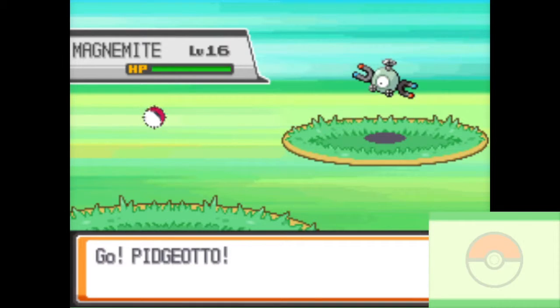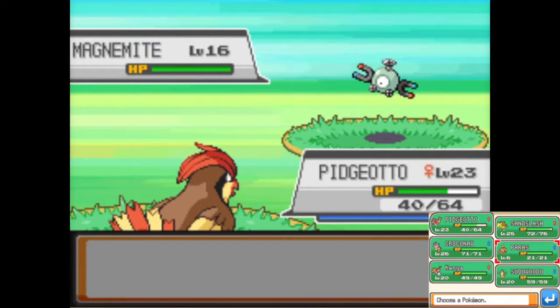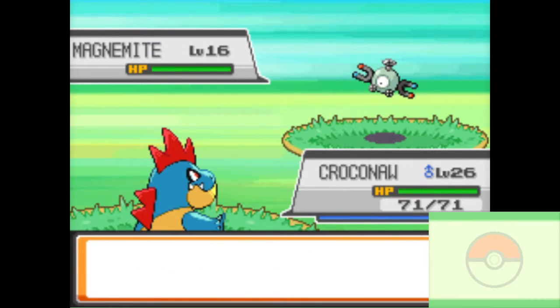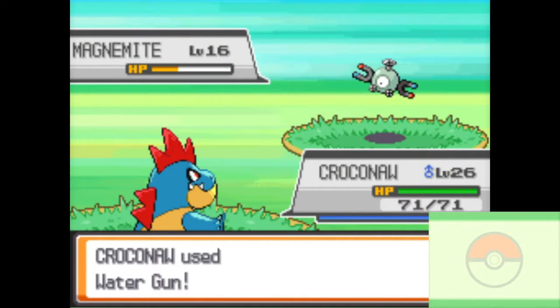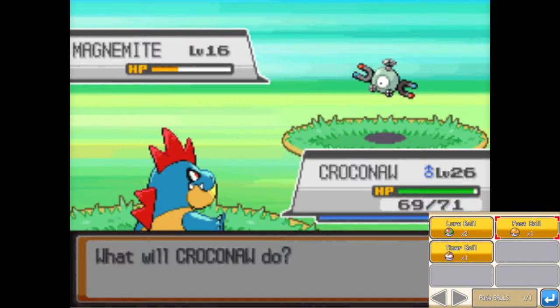I was talking about a Surf Pokemon, but here's a Pokemon I'm going to catch nonetheless — it is Magnemite. I don't think I've ever used a Magneton or Magnemite in this game before, so why not start now? It's a great Pokemon to add to your team. It has great typing: Electric and Steel. I think it's going to be a great addition to our team. I don't know what moves it has right now, but we'll find out.